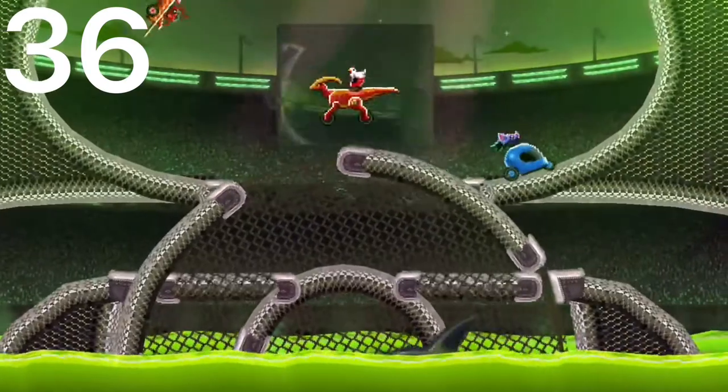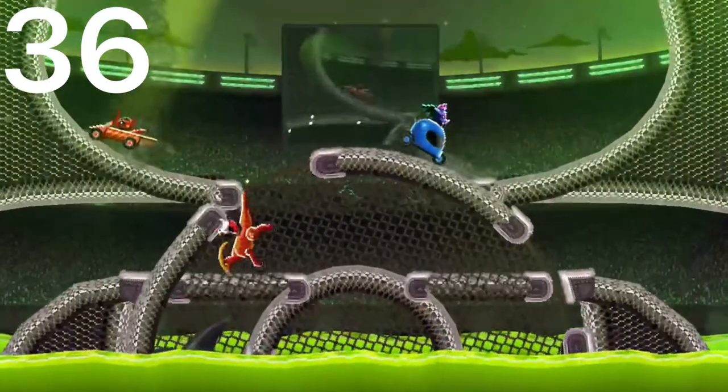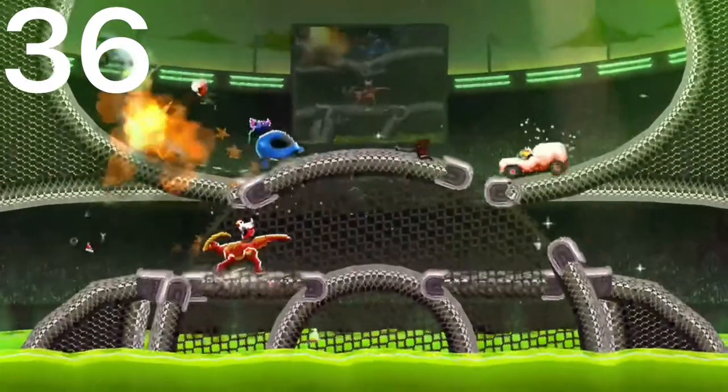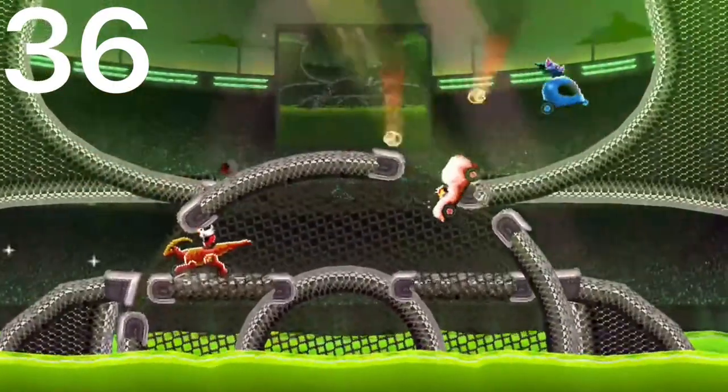Number 36 is the Helmet Car. This car kind of has a narrower base, so it makes it tip over really easy. The head on this car is also very exposed and it doesn't have great height either.